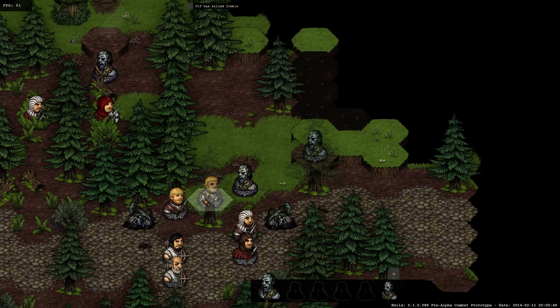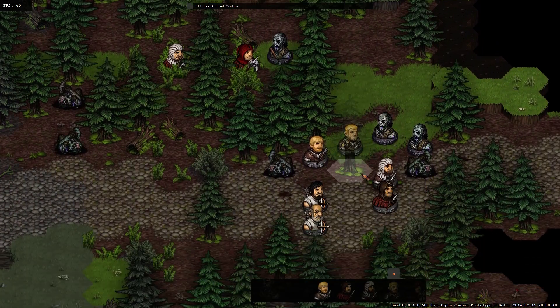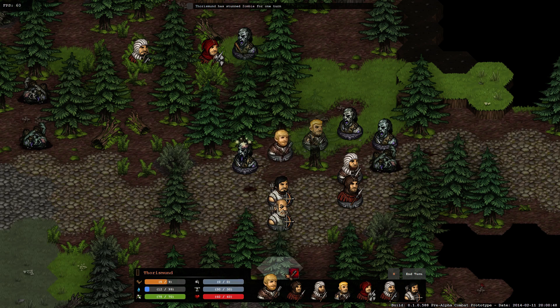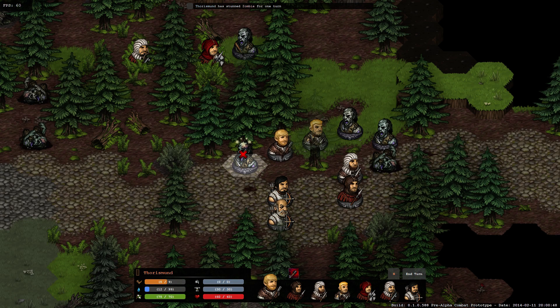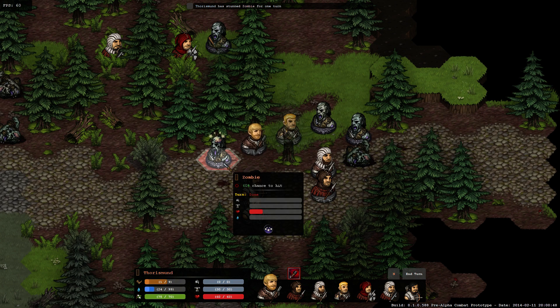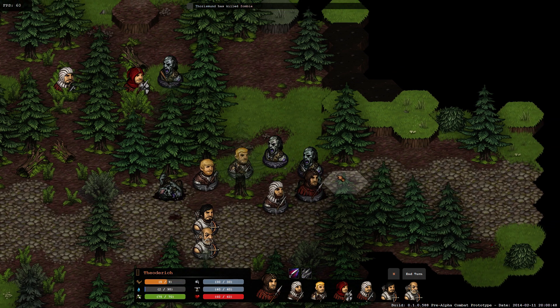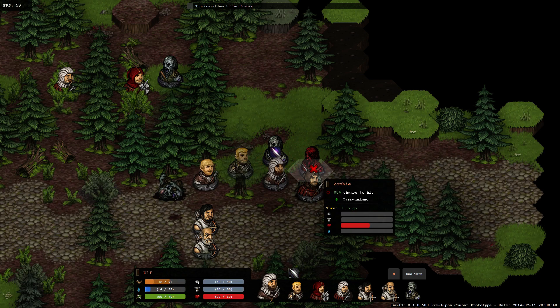He tried to bite me - he actually hit the armor, luckily no health damage. Another guy standing up - bashing him down. This is a special feature of the club - this guy armed with the club has a 30% chance of stunning an enemy when hit. This gets very important in the later game when you get enemies like a vampire - if you manage to stun him you're in a pretty decent spot.